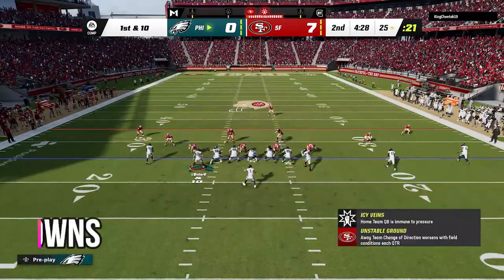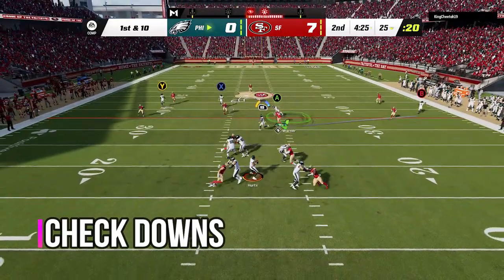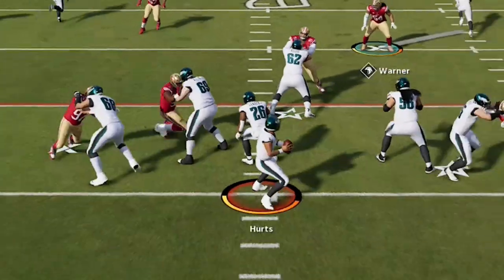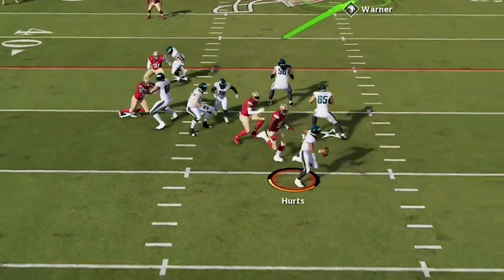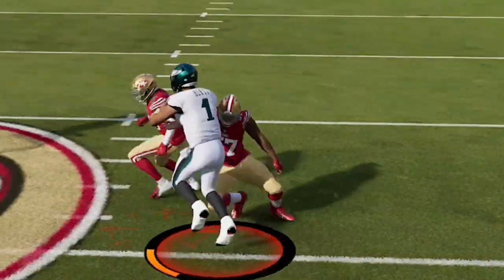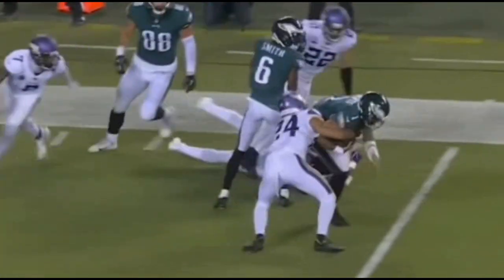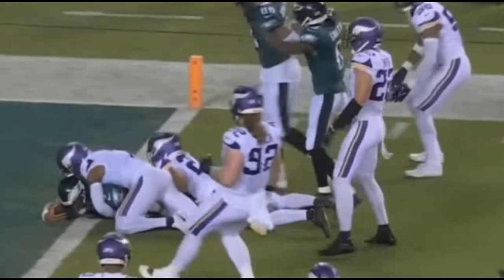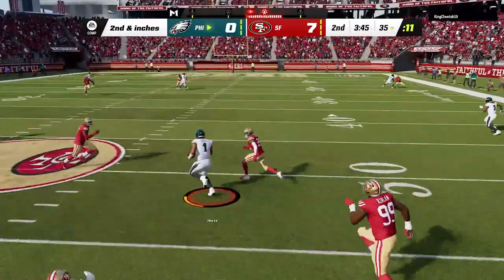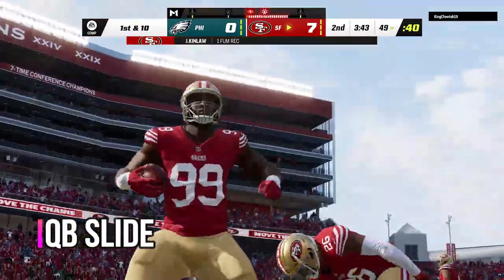Back on offense, never force it — always have a check down as a backup plan pre-snap. On the next play I don't force it deep, I take the positive gain underneath and get a good play. On the next play the pressure gets in before the play develops. I escape out of the pocket for a positive gain but I overestimate Jalen Hurts' strength as a runner as he fumbles the ball. In my opinion this needs to be fixed to reflect how Hurts fights through contact in real life, but at the end of the day you should always slide by tapping X or square when running with the quarterback because quarterbacks always fumble otherwise.